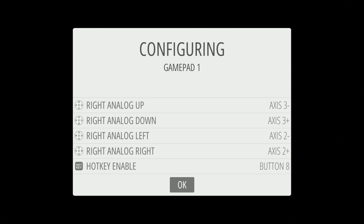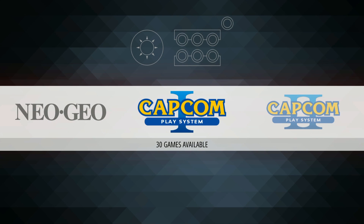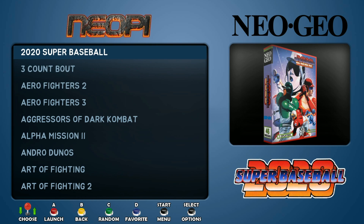So supposedly this is the latest and the greatest. Let's check this out. 32 gigabytes. Nice size because the price — 32 gigabytes is going to cost you somewhere, but it's $10 to $14. It's really inexpensive. It's a Neo Geo themed boot screen, so I imagine you've got to have all the Neo Geos in there.